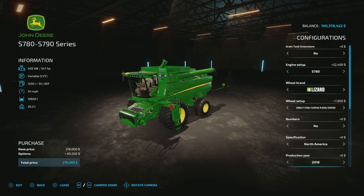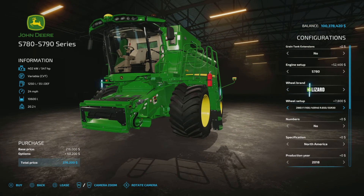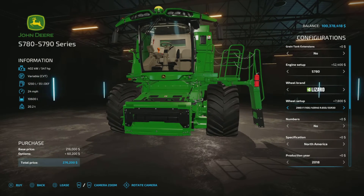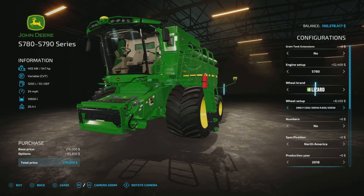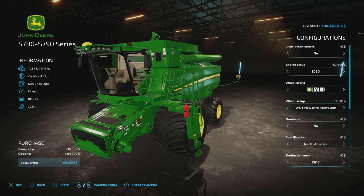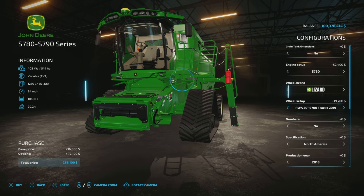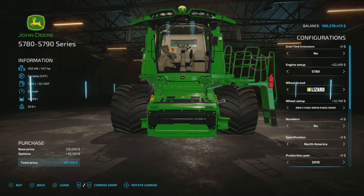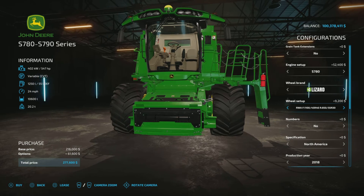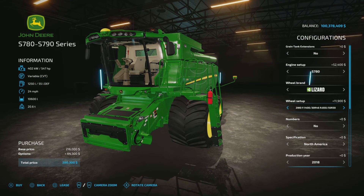So what was added? Wheel brands. Lizard has added some options — the tires are quite wide already off the bat, and we can go wider. There are options for rear assist, wider sizes, and then tracks. I believe these three new tire options are what was added.